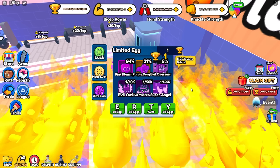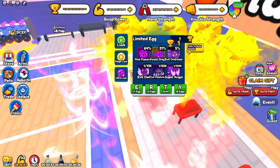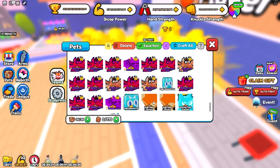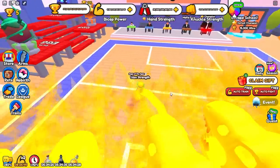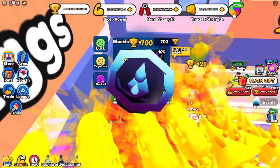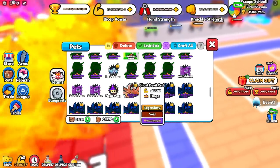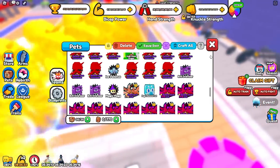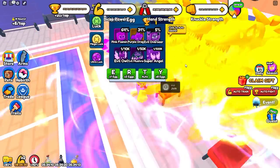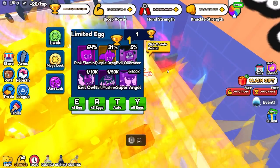Let's go ahead and open up three of these eggs. We got evil overseers for all three — those do 105x each, which is really OP for World 1 and World 2. Compare that to a magic mage which only does 9.5x. Even if you only get purple flamingos, they're still really good because they do 57x, so that's still great for World 1 and World 2.